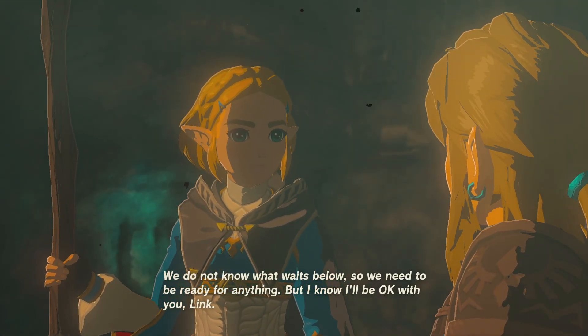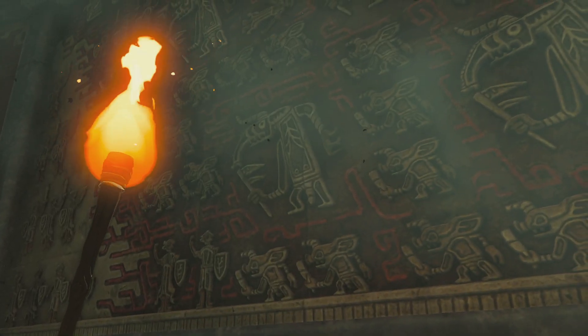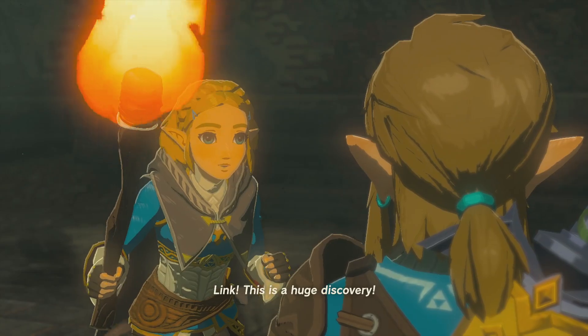The game starts off with Link and Zelda exploring beneath Hyrule Castle. We get attacked by some bats and I'm able to protect us. Princess Zelda sees some murals on the wall that show the history of Hyrule and she's very excited and a bit freaked out that this information is down here.